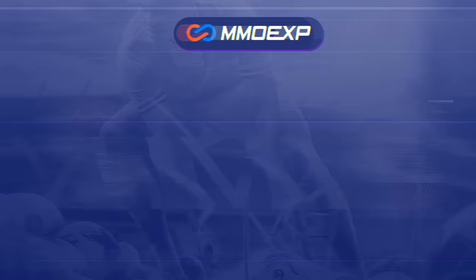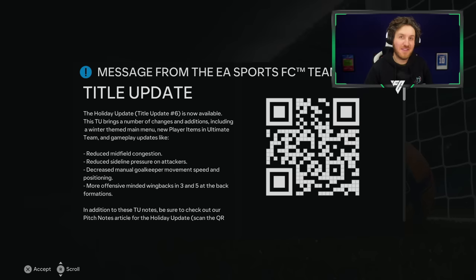For cheap and fast, reliable FC24 coins, check out MMOEXP — the link is down below — and use the code MATTHD to get 5% off all of your orders. These are the patch notes for title update 6.